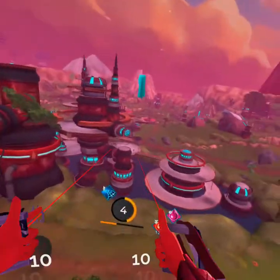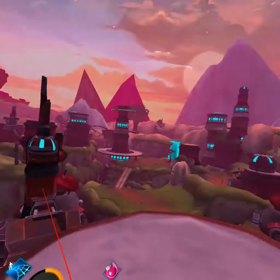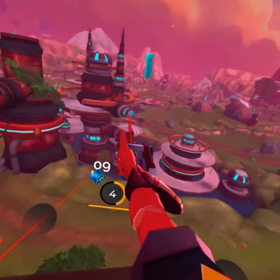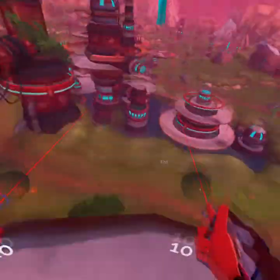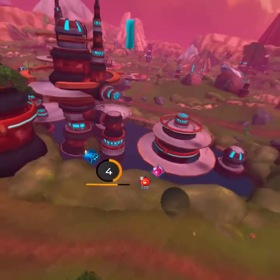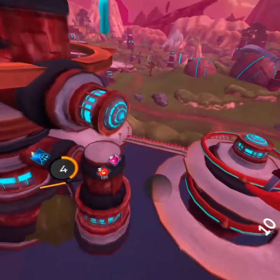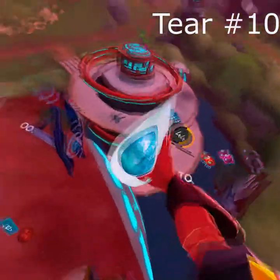Then we're going to fly down to this area right here for tier 10. As you can see where we are, we came from that spire to here. Fast travel is over there. Just to the point that's sticking out right here for tier number 10. And you see it sticking right off the edge right there. There we go — tier number 10.